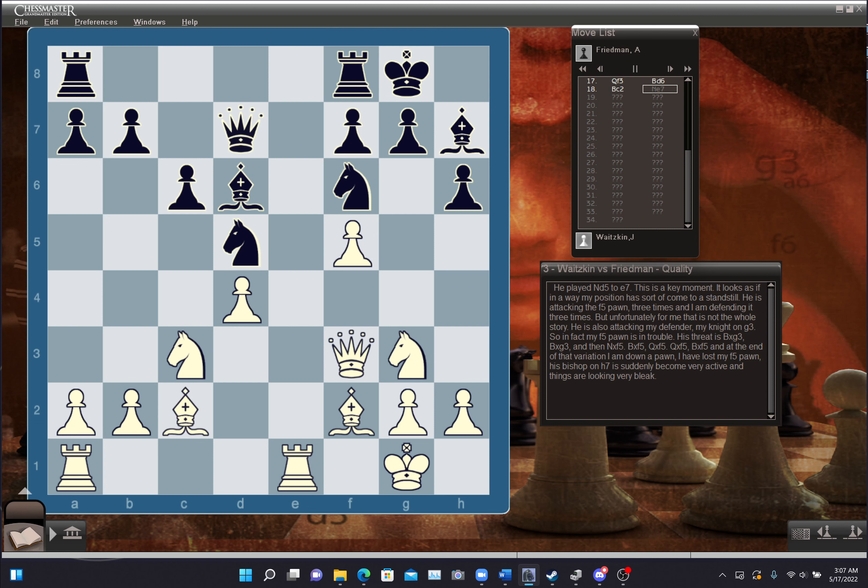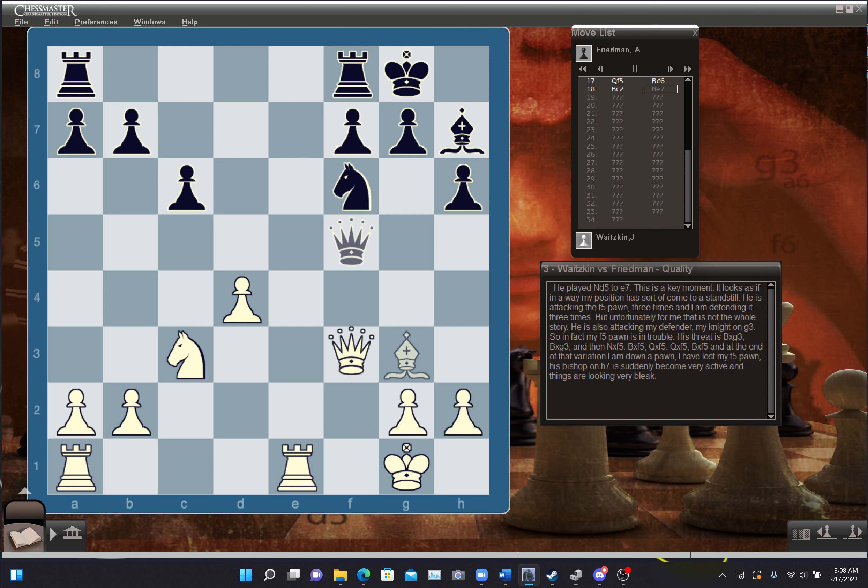He played knight d5 to e7, and this is the key moment. It looks as if my position has sort of come to a standstill. He is attacking the f5 pawn three times and I'm defending it three times. But he's also attacking my defender, my knight on g3. So in fact my f5 pawn is in trouble. His threat is bishop takes g3, bishop takes g3, and then knight takes f5, bishop takes f5, queen takes f5, queen takes f5, bishop takes f5. At the end of that variation, I'm down a pawn, I've lost my f5 pawn, his bishop on h7 has suddenly become very active, and things are looking very bleak.